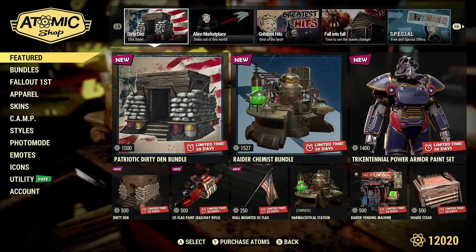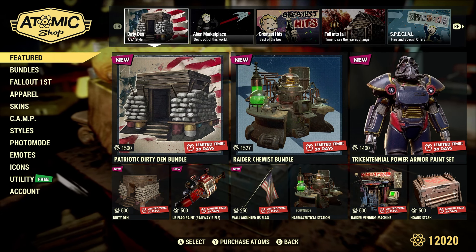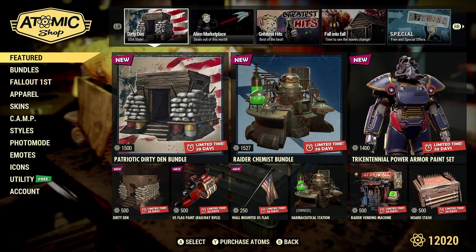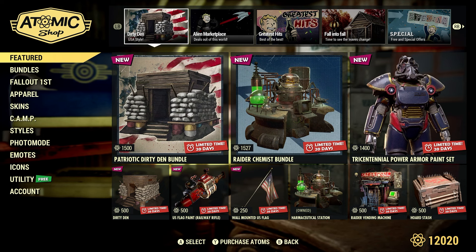Welcome to Fallout 76. This is Jim. Today is Tuesday, November 19th. We have a new Atomic Shop Weekly update that starts today, Tuesday, November 19th. It goes to next Tuesday, November 26th, 2024.